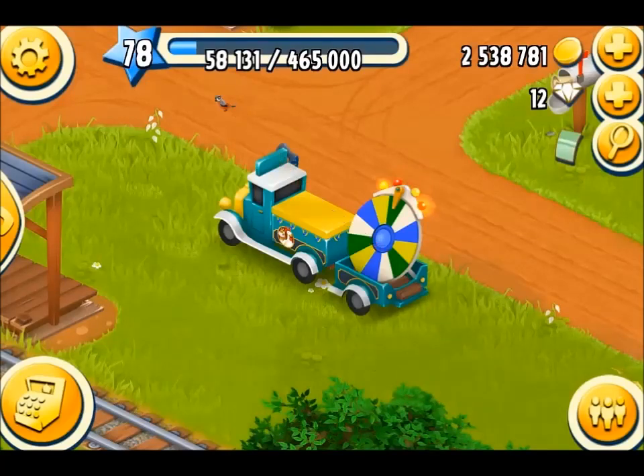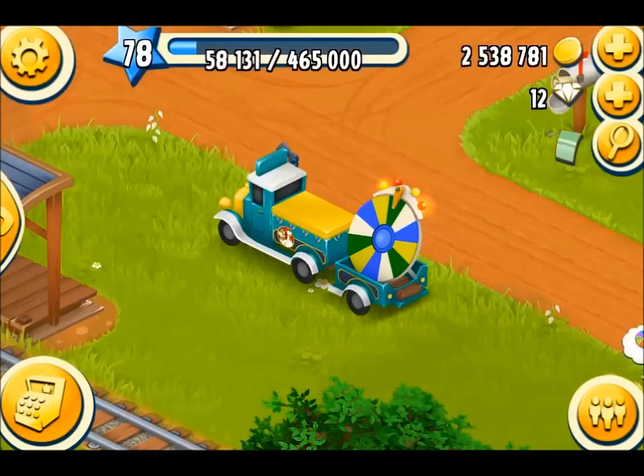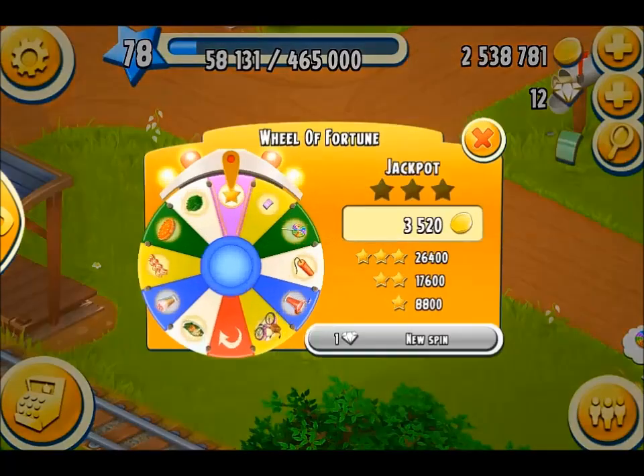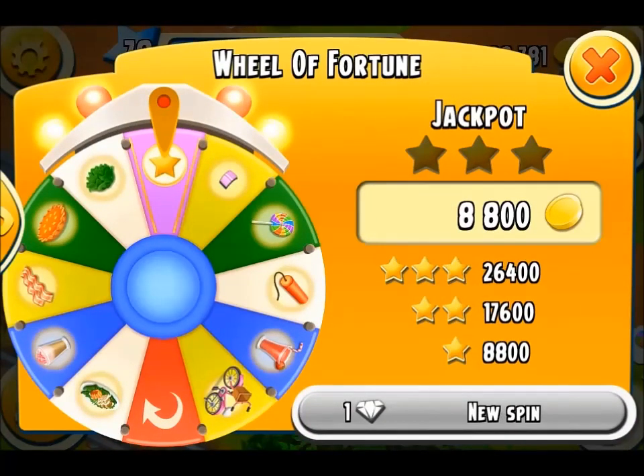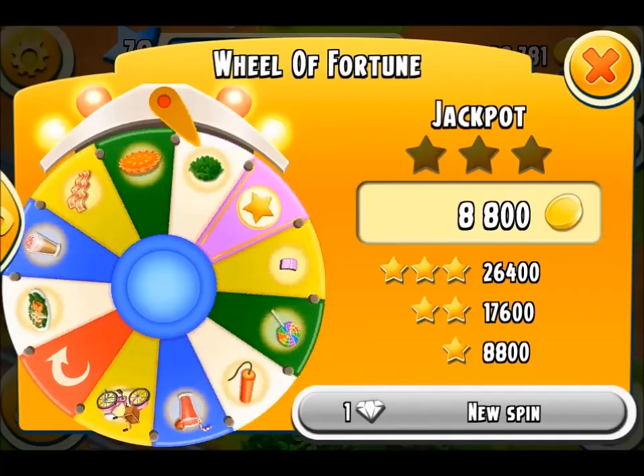Welcome back to my farm! I'm going to give you a compilation of wheels of fortune. Every day the truck will pull up in front of your farm and you have the opportunity to spin. When you spin you get prizes — you will never lose with this. If you're lucky you'll get the stars, and the stars mean gold coins. For those of you who want to make money, this is an excellent way of actually increasing your coinage.